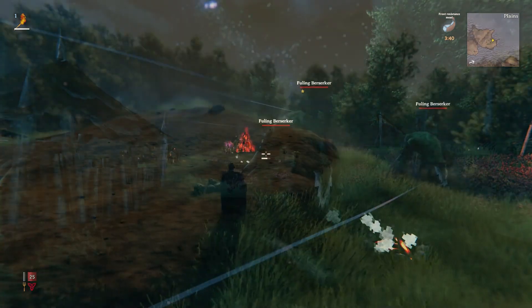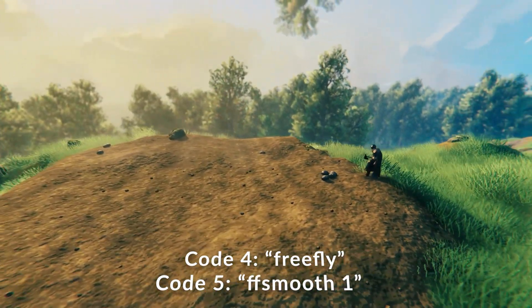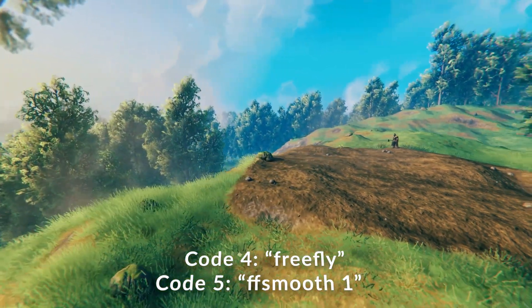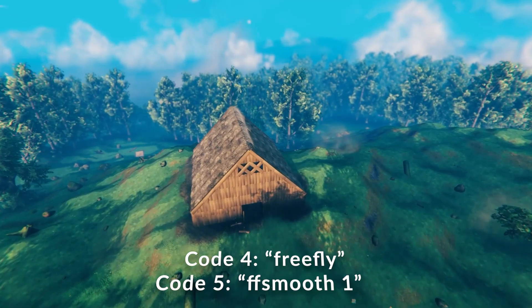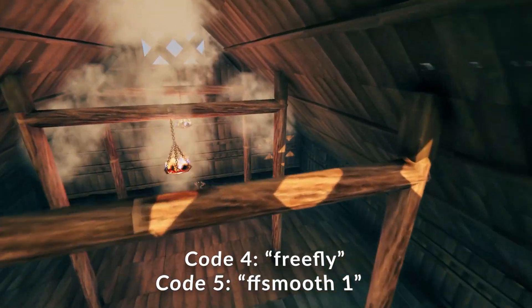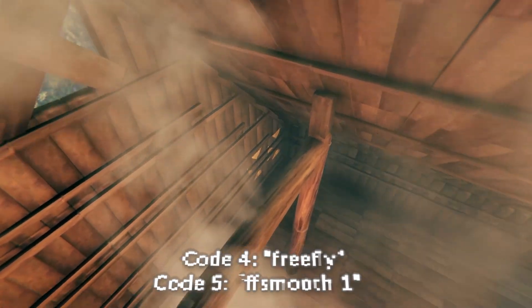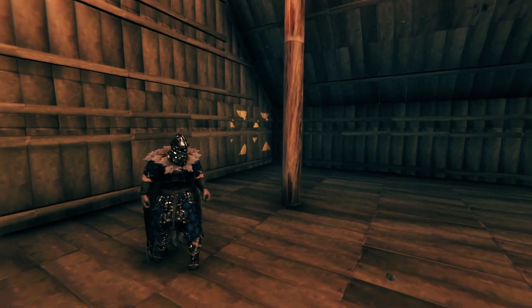The next command we're going to talk about is actually two commands combined. Free Fly activates the free flight camera, and FF Smooth is what toggles the smoothing option, giving it that cinematic effect. Type Free Fly first, then type FF Smooth 1 to turn on the smoothing, and FF Smooth 0 will toggle it back off. The smoothing effect sort of aims the camera towards the player's general direction, so as you move the camera around it's pretty easy to use.